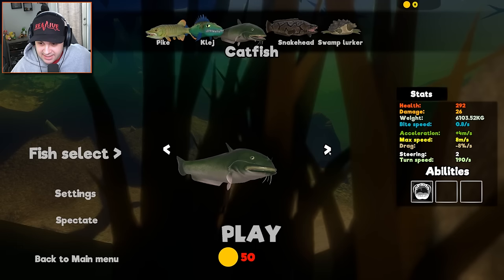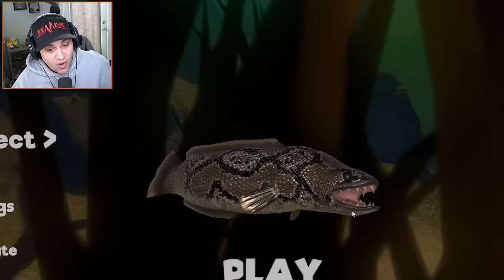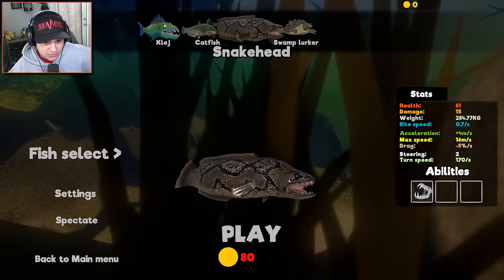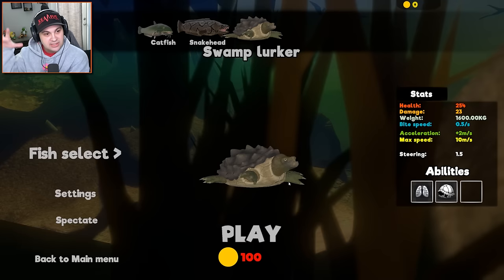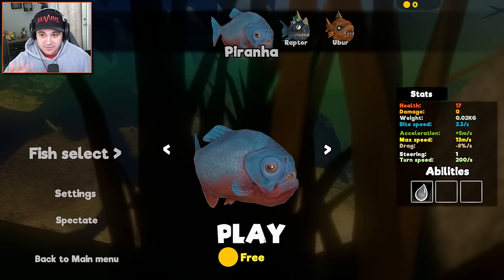I think we have two different designs on the catfish. I don't know why this one's so much bigger — actually, the stats change between the different versions. Interesting. Snakehead — I wonder how he got that name. Oh, it's because his head looks like a snake. Glad I figured that out. Obviously he looks like a snake. And then Swamp Lurker — it's just a terrifying looking turtle. Those are the turtles with the bite that can break a log in half. It's basically a snapping turtle. Swamp Lurker sounds scary. So I think we're going to just start out as the piranha.